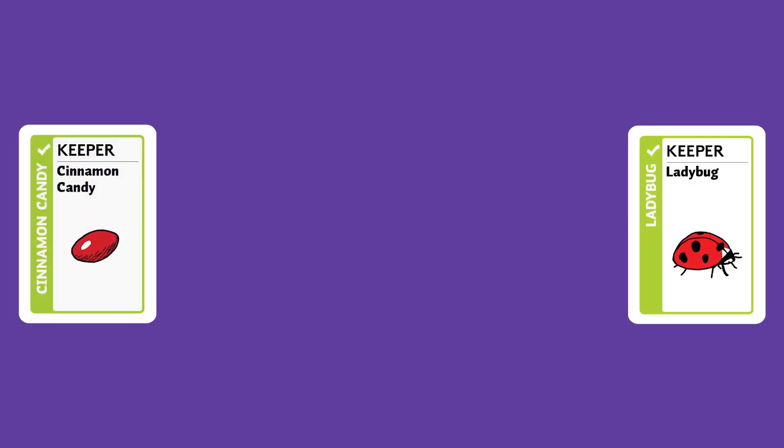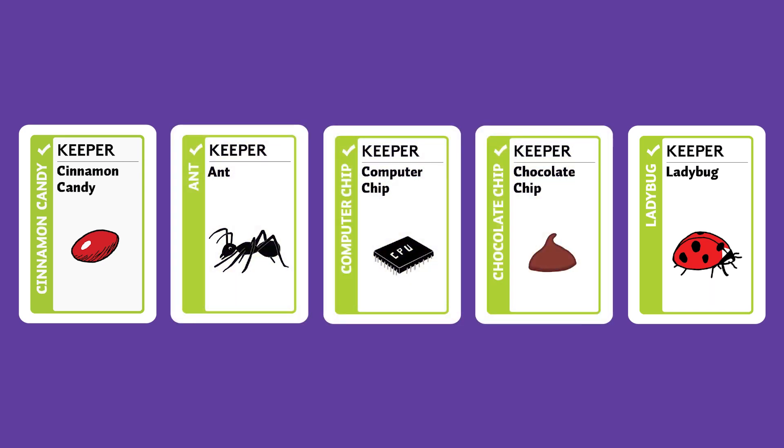Janet, it's your turn. Same rules — draw one and play one. Now you've each played a keeper. There are a total of five keepers in this game, and in keeping with the tiny theme, they are all objects that are tiny like insects and candy. It's always good to play keepers if you have them because they will help you win the game.